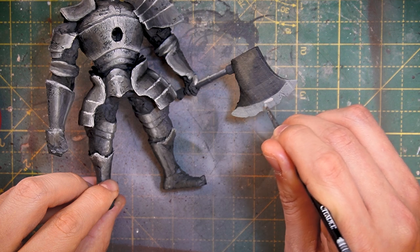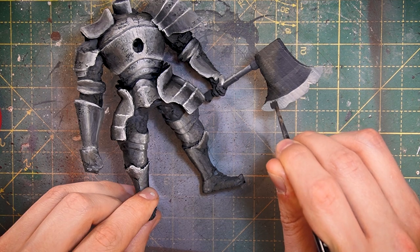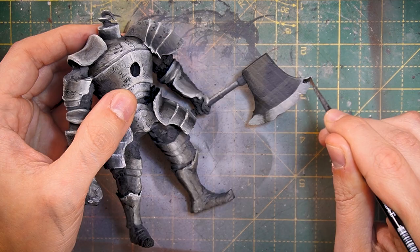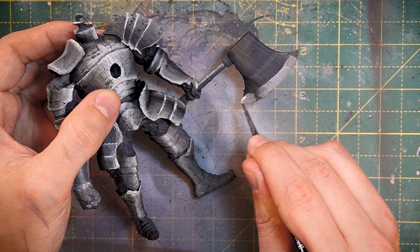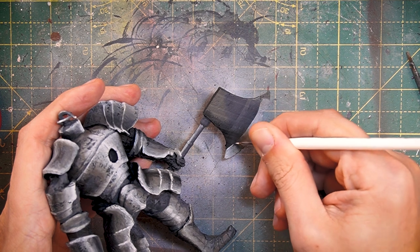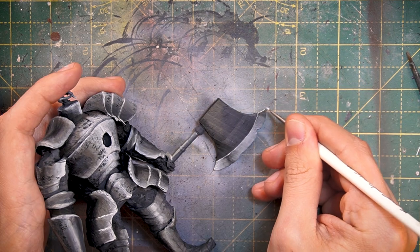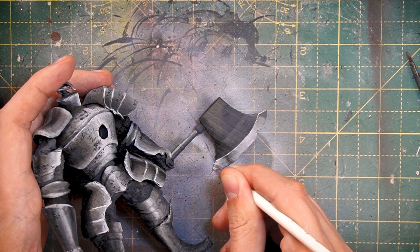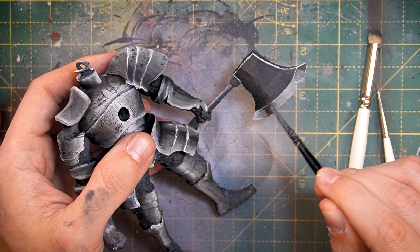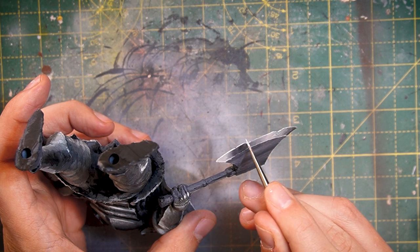Then on the highlighted edge, I'm just adding a kind of light bounce effect using some reference images of lighting on axes that I found online to compare with, then softening out these edges. Then just with a very small brush, I'm sharpening out these edge lines and adding some scratch detail to the shine, adding extreme edge highlight reflections in. Then one last blast on the axe with some glazing and some extra edge highlighting, and he should be ready to rock and roll.